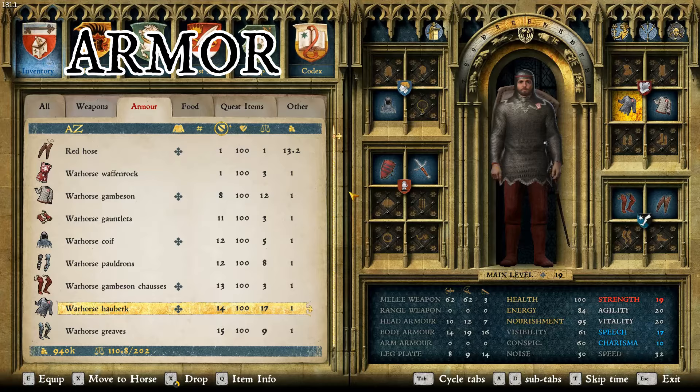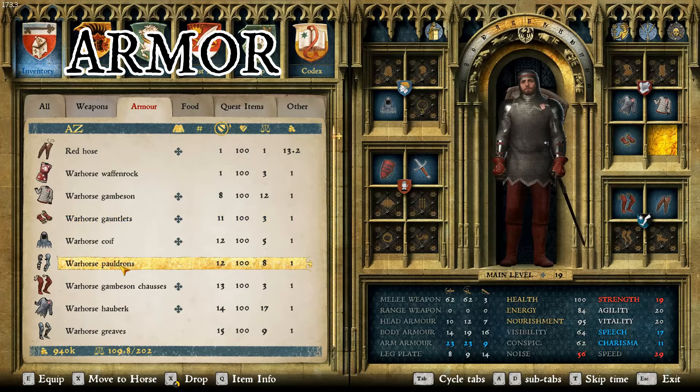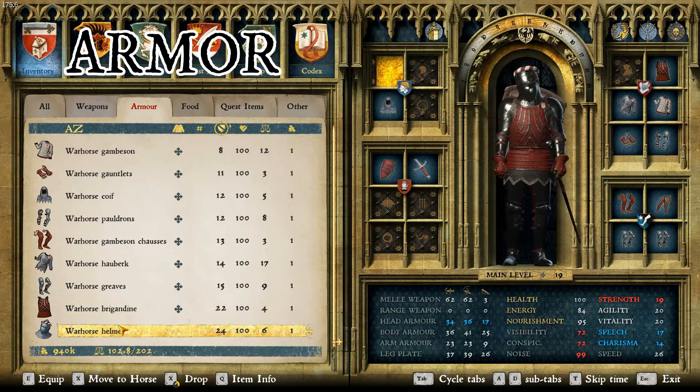For the armor layer, we have the War Horse Gauntlets, the War Horse Pauldrons, the War Horse Greaves, the War Horse Brigandine — which is a beautiful, unique piece of armor — and the War Horse Helmet, which is actually the best helmet in the game.